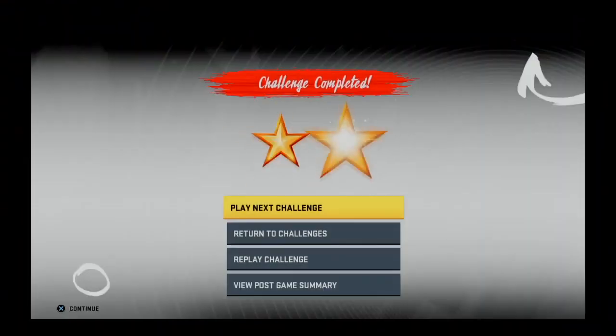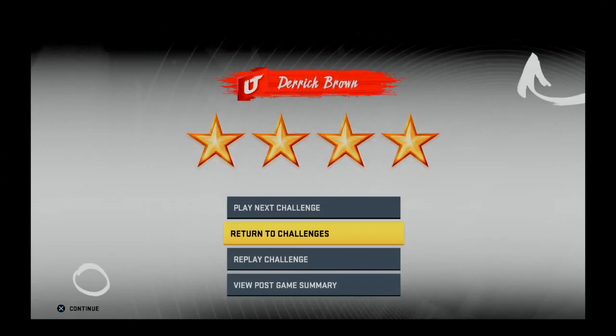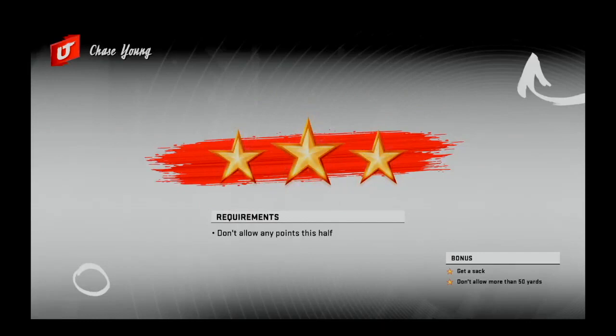The last challenge on this list was a very easy one — just kick a field goal and play defense — so I got four stars there. The last player is Chase Young, which ended up being the rookie premier player I converted from 93 overall to 99 overall. I wanted a nice pass rusher, and I didn't really need a quarterback since I already have 99 overall golden ticket Cam Newton.